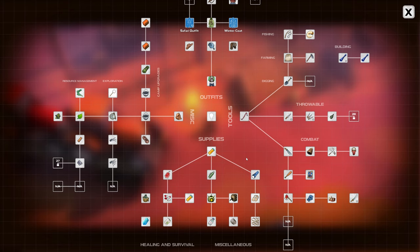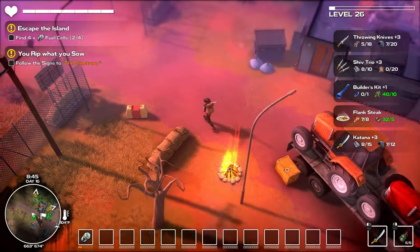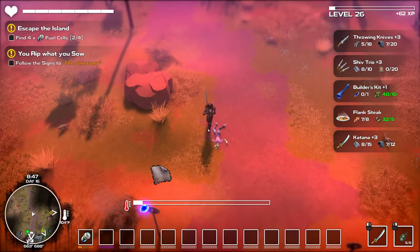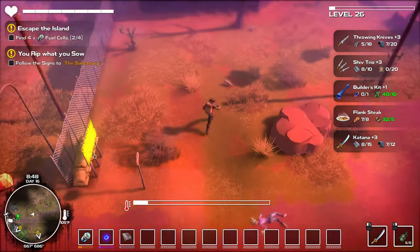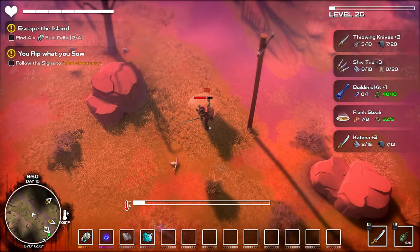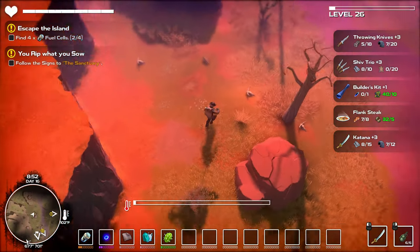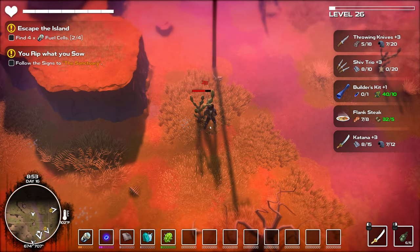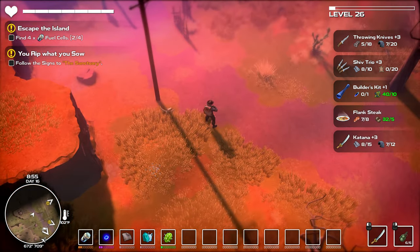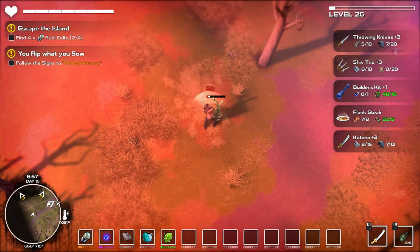I'll track it. Cactus — there seems to be plenty around here. It is so hot. I must be on the border of my temperature range. Let's beat the crap out of some cactus and go build this, so I don't have to worry about the heat. The heat meter is still kind of showing. Let me go beat up some cactus and we'll go back and build this wonderful outfit, try it on, and do some exploring.